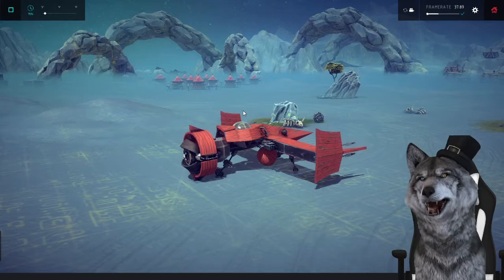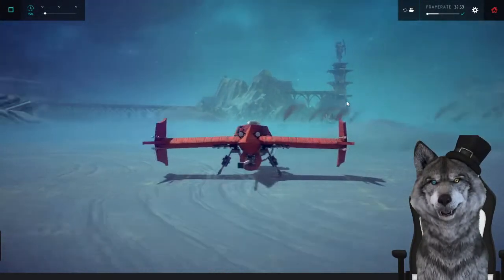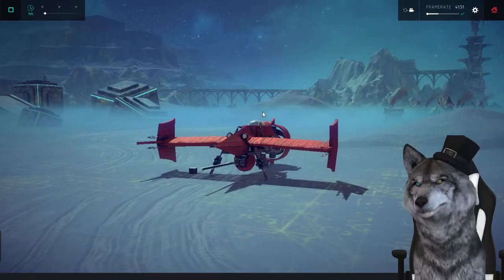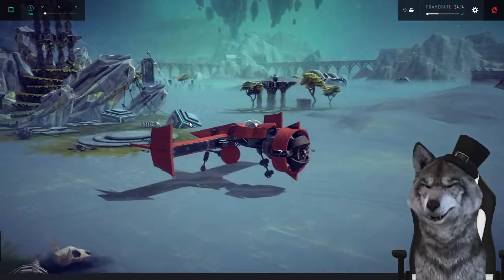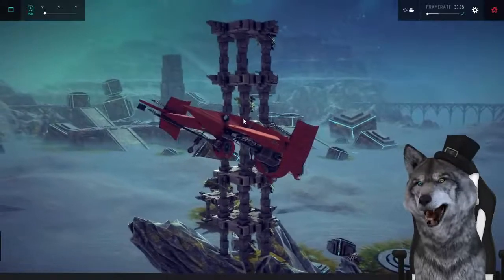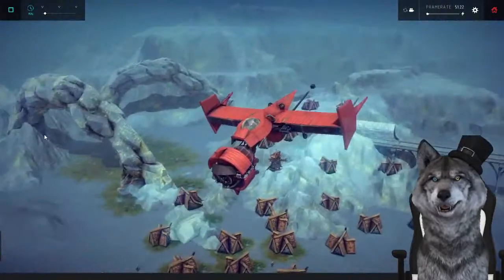For an exploration we have the Cowboy Bebop Swordfish II — I think it's some kind of flying thing. I don't really check out too many flying builds because I'm not very good at flying, but people like flying builds so here I am. Engine on and off with left control — we're moving. Pulling up, everything's fine. First person perspective — let's get in the cockpit.